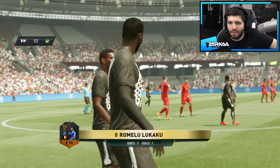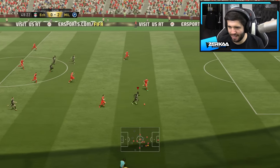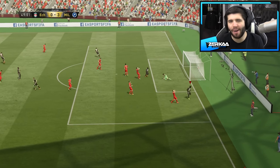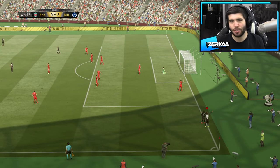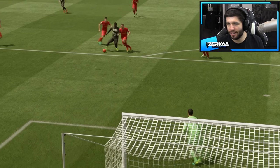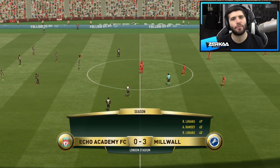It's Lukaku again! Come on mate — you've got nice dribbling, use it. Look at the sheer power and strength he has — he's got sick dribbling as well, 97 dribbling. And there's two goals now from Lukaku. The ball rolled past, he froze in there, then he bullied him off the ball and a lovely finish into the bottom corner. 3-0, very very comfortable right now.